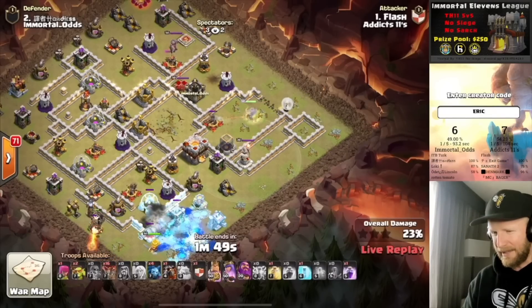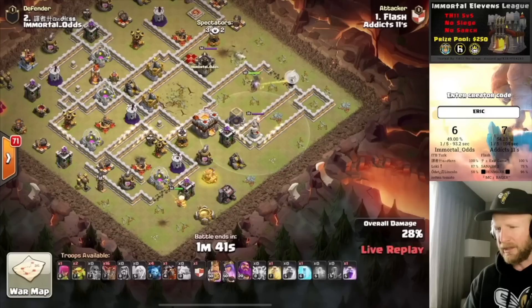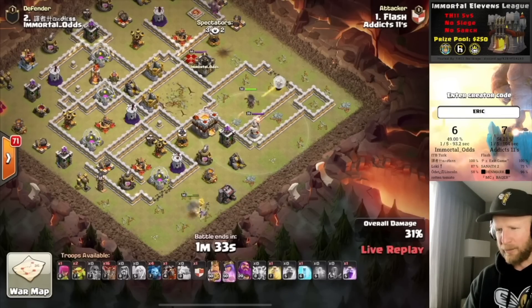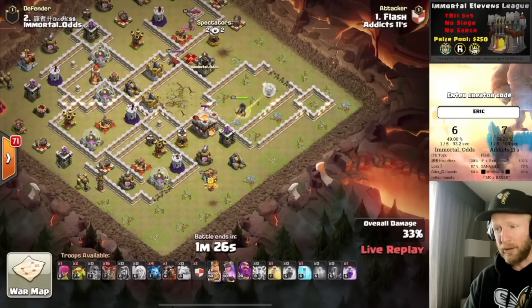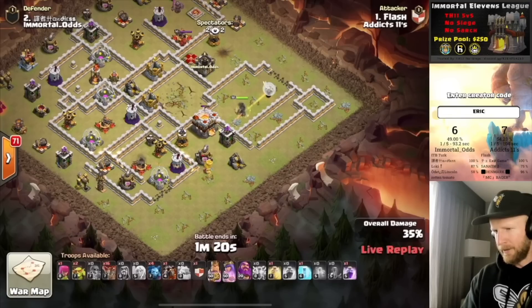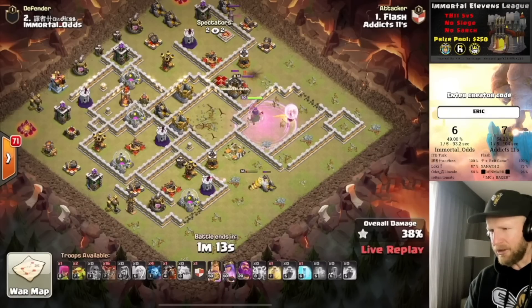He pops the Warden ability, Freezes again over by the Town Hall, drops a couple of Bloons into the defenses he most critically needs to take down. But a Black Air Bomb claims one of the Bloons — and that could cause some problems! That's a one star. Rip the dream. And it's a low percentage too. I think our underdog team is in a very good spot. Because that last one was a defense, this war is only split by one star. I've said it once and I'll say it again — 12 stars is typically the bar to reach to win at these Town Hall 11 tournaments. With the reset of Immortal Odds, Addicts 11 can put themselves right there and win as the underdog team in this match, taking out the undefeated Immortal Odds in these group stages.